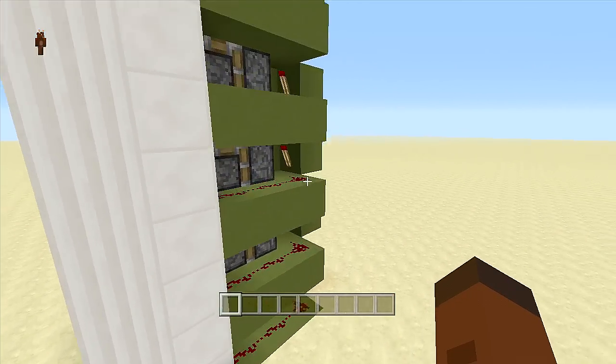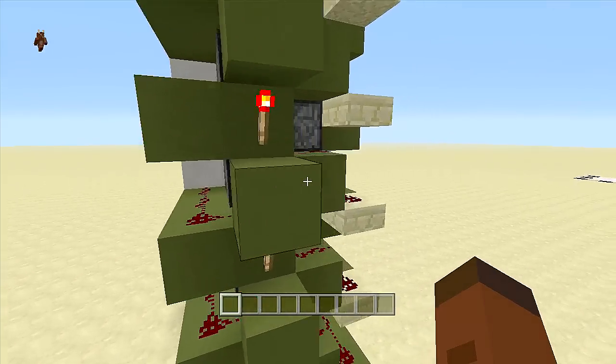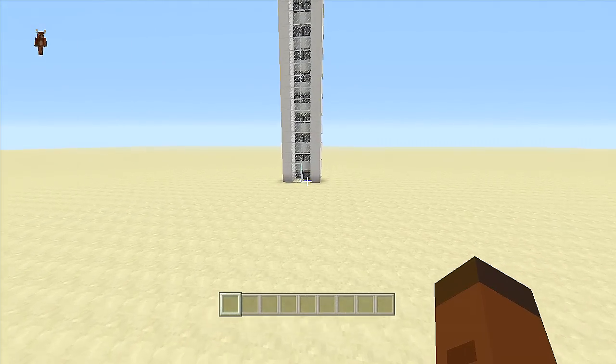Now let's go ahead and look at the redstone. There is not much to this thing, hence the name. There is only a torch ladder and a few pieces of redstone dust that activate the pistons on the outside.